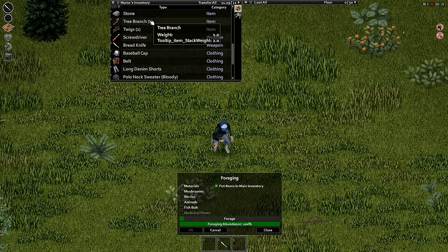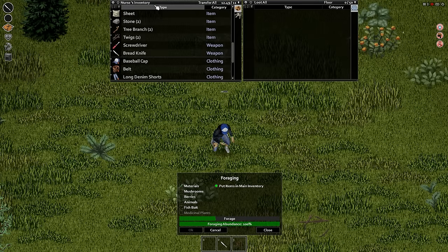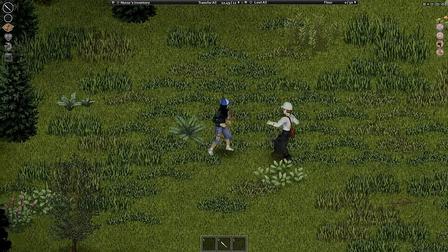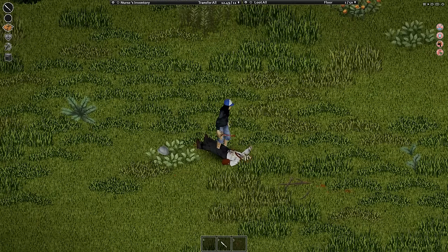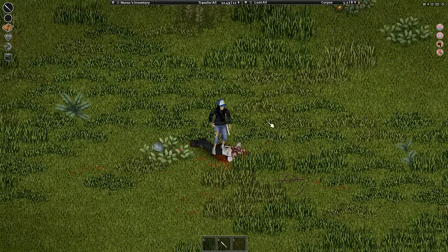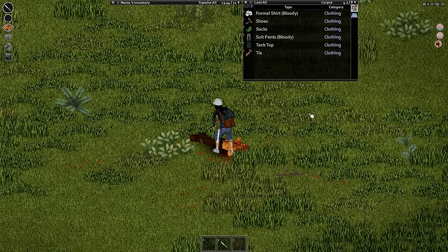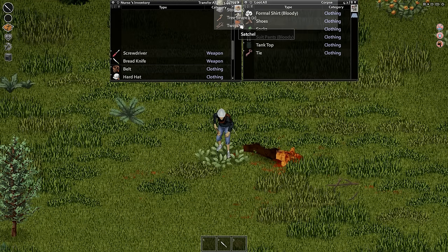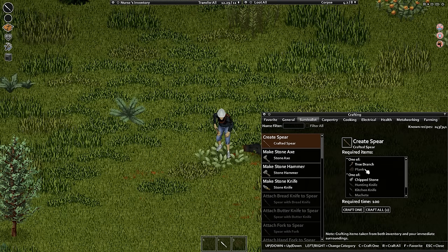Looks like I have a stone and tree branch — what we want is a chipped stone. We have a zombie with a helmet and a bag — perfect, because I was actually going to look for a bag. We're going to push the zombie down and stab them, then finish them off with a stomp. We're going to wear that hat, put on this satchel, and put all the stuff in the satchel. Let's click the crafting menu — looks like I can make a spear now. Let's make a spear!